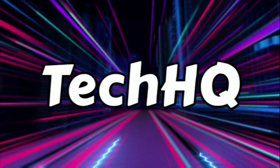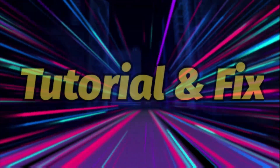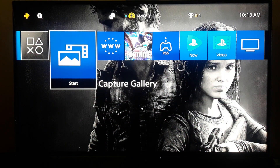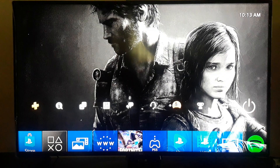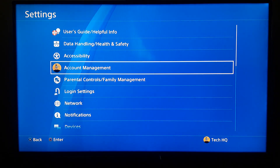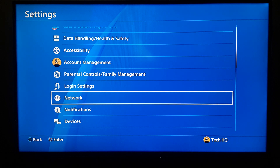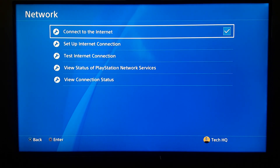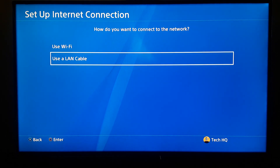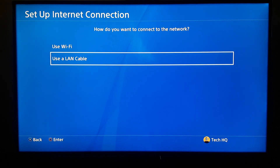For the first method to fix this error code, go to the top bar on your PS4, scroll to the right and go to Settings, then go to Network, scroll down and go to Network, then go to Set Up Internet Connection. For the first method, use a LAN cable to connect to the internet.